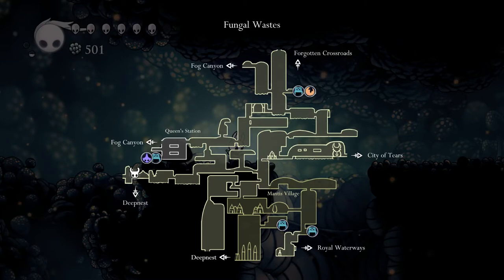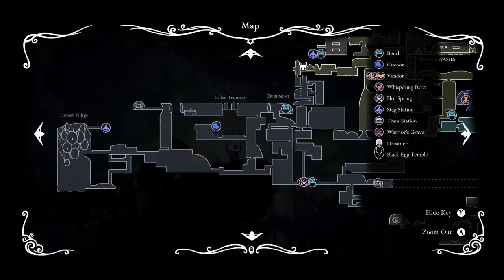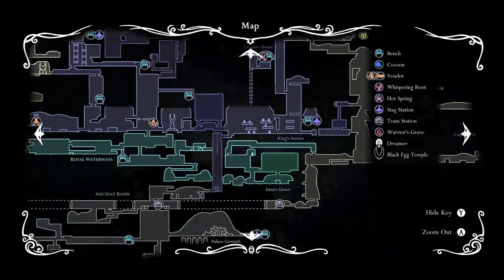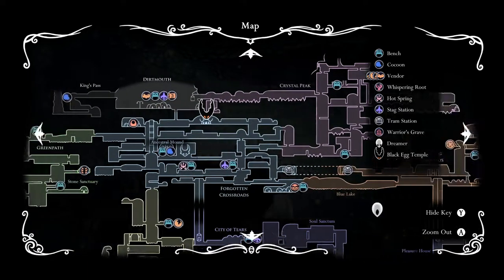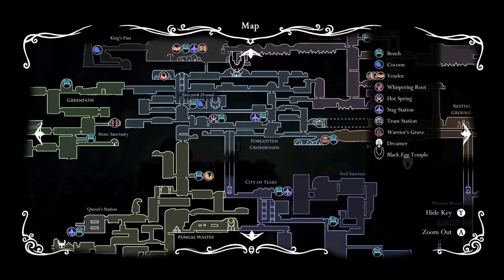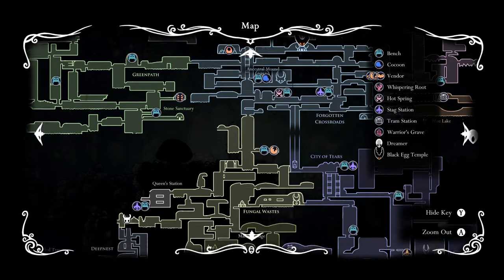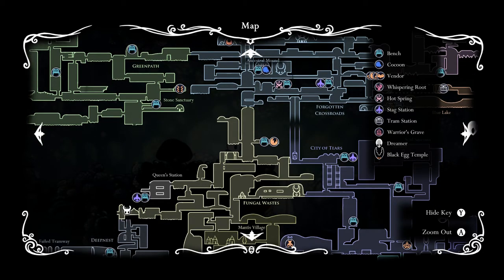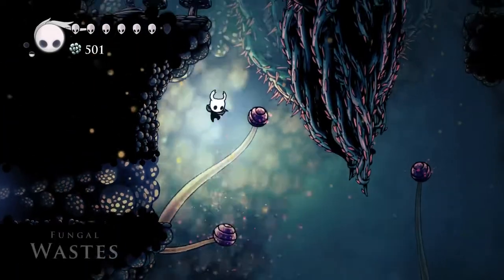I guess I could climb back up to the stag station, then get the map I need to get. And then where? Top of Crystal Peak? Seems possible. Or perhaps that room there — isn't that where I made it with the Swimming? Oh yeah, it leads into Fog Canyon, where I don't have the map yet. So it's not a new thing to explore.